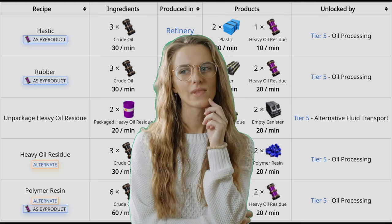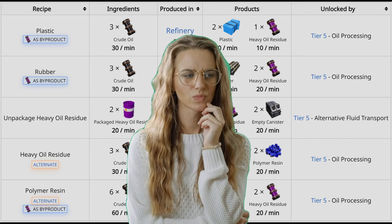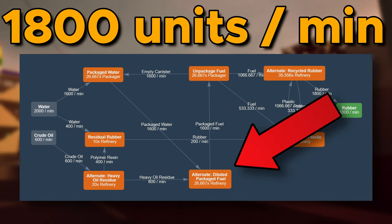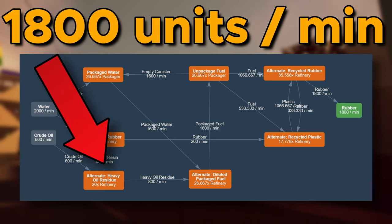Let's be serious — we have efficiency to tackle. We need to convert alien dinosaur juice into the most amount of plastic and rubber. The key component here would be alternative recipes and water. To make more plastic or rubber, we will need to make diluted fuel first. And to make diluted fuel, you will need packaged water and heavy oil residue. There is an alternative recipe for direct conversion of oil into heavy oil residue.